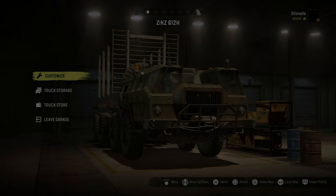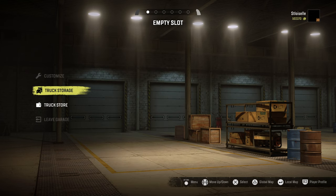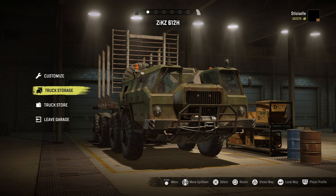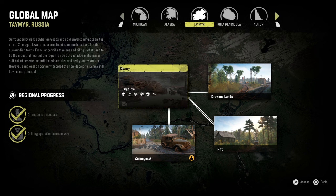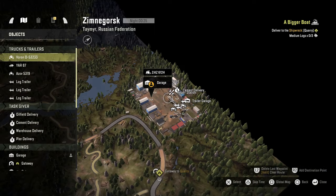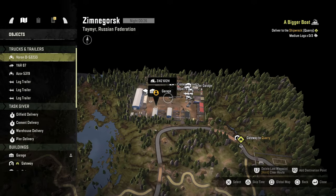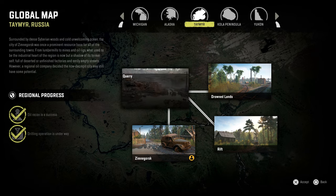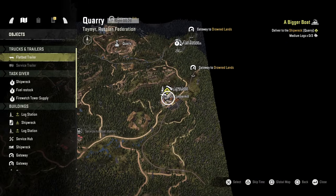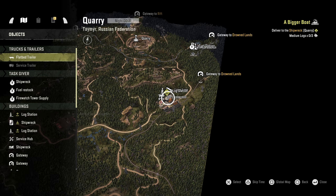Welcome back to Diddly Squad Gaming, where today we are starting off on a bad note. I accidentally retained my vehicle. We're here in Zimugorsk. We've got three trucks loaded up ready to go, and we have to head into the quarry, where we will be heading to the logging station to grab technically six loads of medium logs.